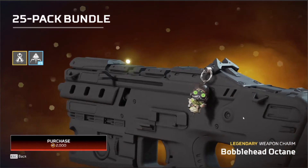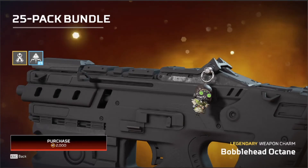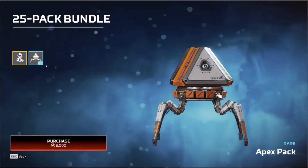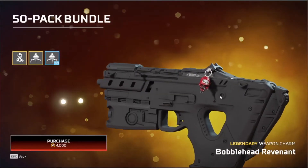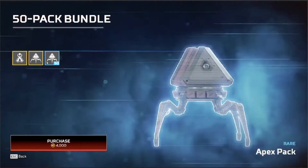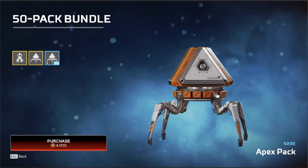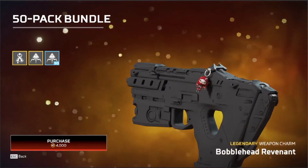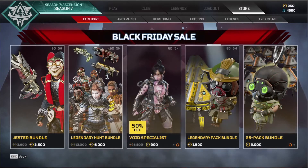You get like Bubblehead Octane with the 25 packs, but the thing is you can't purchase these things directly. And yeah you've got the regular packs, and then you've got the 50 packs with the Revenant. You get one legendary and then like 50 normal packs, so even just for the normal Apex packs that's 1,000 off. Add another 700, another 1,000 — pretty good. Not sure if the normal charms are about 500 or if the legendaries are 800 or 1,000.